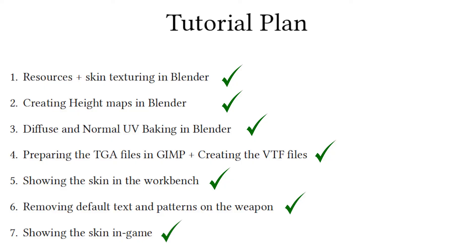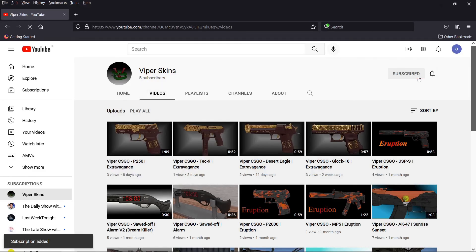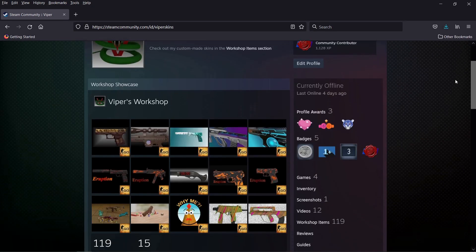And with this we conclude the CSGO skin making tutorial using free and open source tools. Thank you very much for watching. I hope you enjoyed it and found it useful. If you haven't done so already, do subscribe to my channel for future tutorials. Also feel free to take a tour of my Steam Workshop and follow my work there.